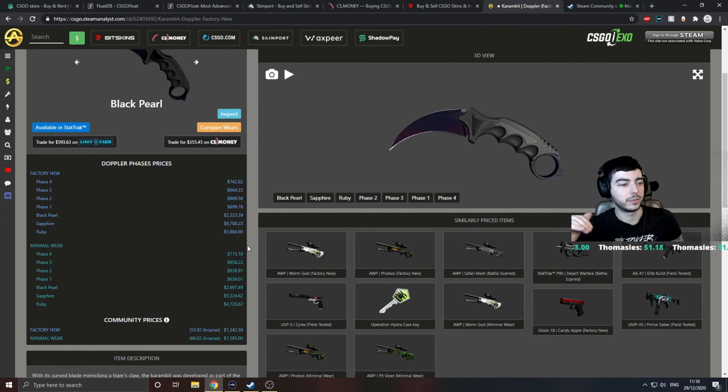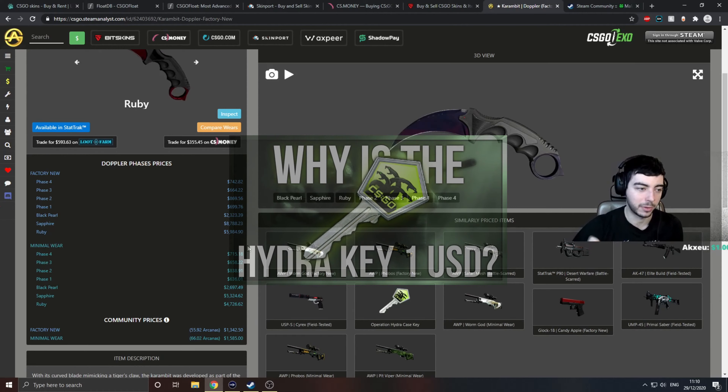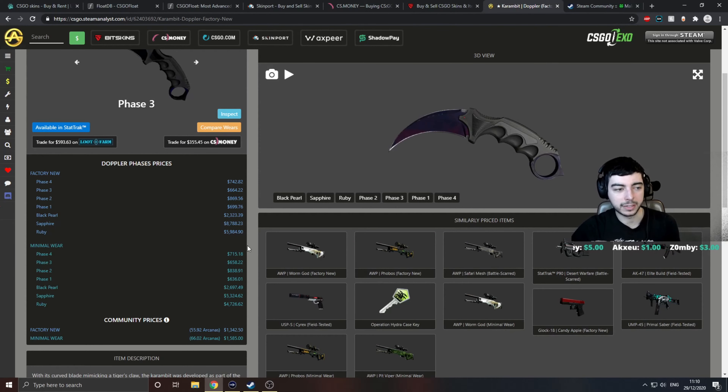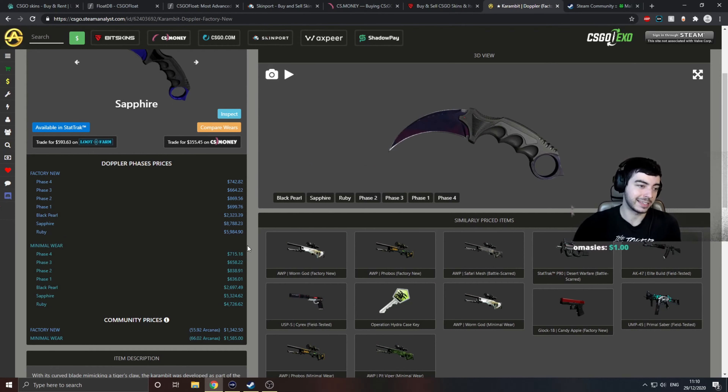Someone might send you something really inflated. The Operation Hydra key is a perfect example — they were overbought and there are less cases than there are Operation Hydra keys, so they're not worth the same as a normal CSGO key. Someone offers you overpay with 100 Hydra case keys but your item's only worth 90. You accept immediately thinking you're getting overpay — turns out these are worth about 0.7 of a key, so you've just taken a fat L. This extension is really useful because it gives you the average price and stops you getting scammed.